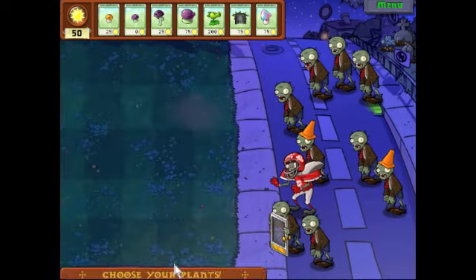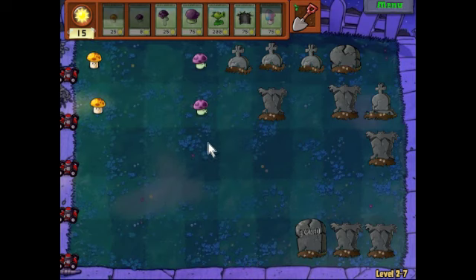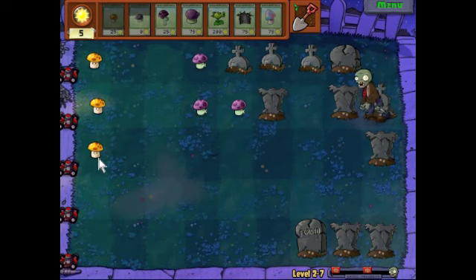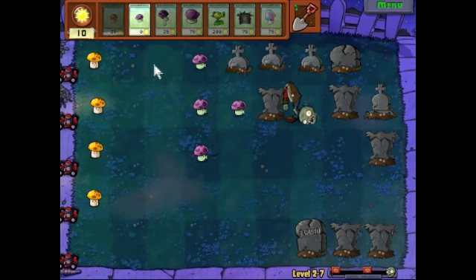I think this should work. These levels are actually going by pretty quickly. Lots of graves here. Anyway, you want to put these Scaredy-shrooms in back of other plants because you don't want the zombies getting close to them. Even if a zombie is in another row but only one column away, the mushroom will stop firing. So I'm going to start with Puff-shrooms, then go to Scaredy-shrooms, Fume-shrooms, and if I have enough sun — which I probably will since this level picks up — I'll go to repeaters eventually.